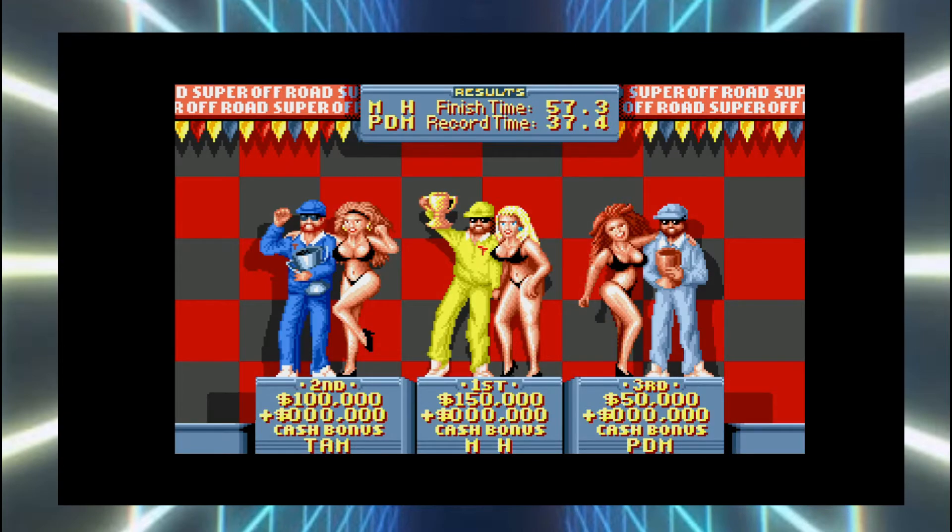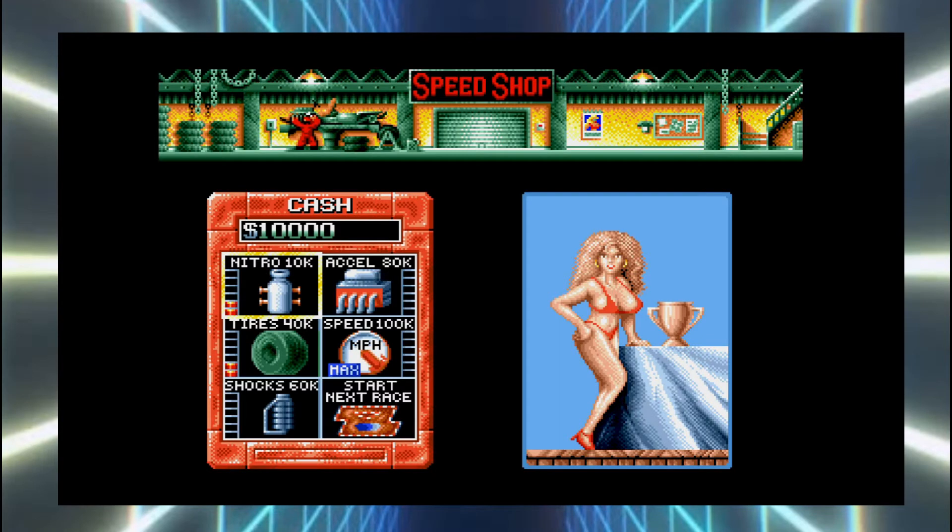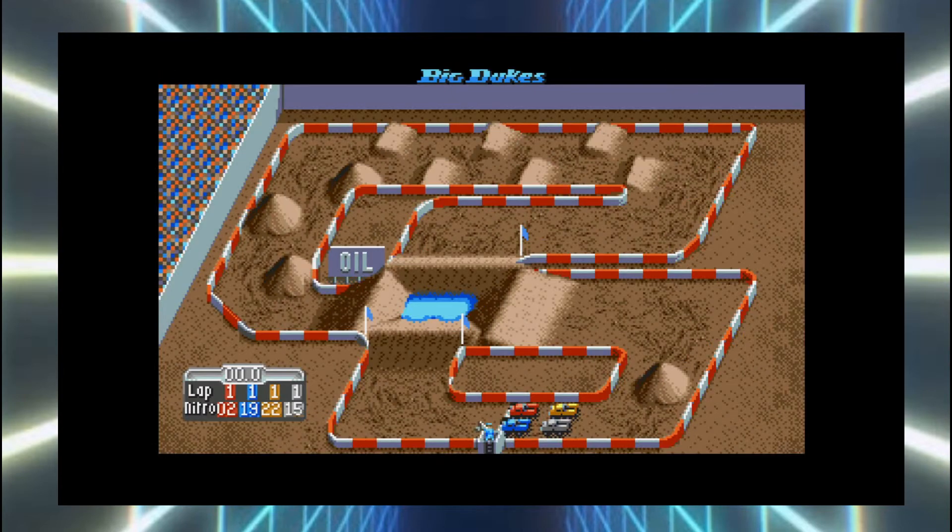Like, where were you supposed to go? Apparently there was no clear explanation on where to go. Here, I'll give it a try. X is a bit glitchy. So X is gas? Yeah, X is gas. I don't know what the nitrous is yet — I think it's circle. Oh God, I got nitrous. This is taking a lot of concentration for me. Square is the nitrous. Okay, got it.